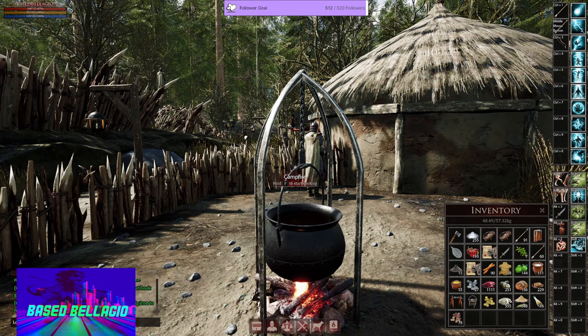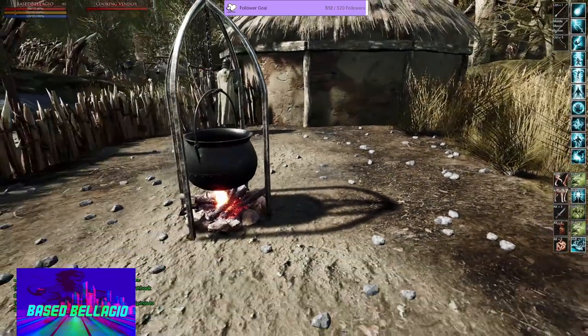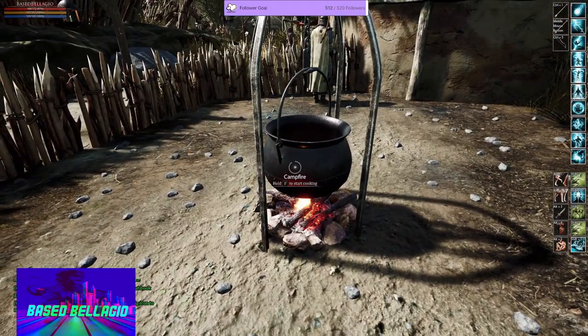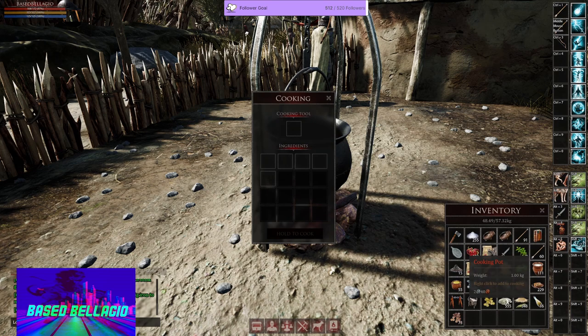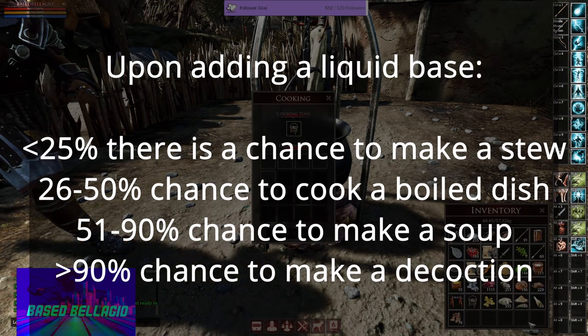Let me give you a couple ideas. I am only a regular cook, not an advanced cook, so I can't use some of the more advanced cooking tools. With the cooking pot, if you put ingredients in there and have less than 25% liquid base, it will make a stew. 26% to 50% makes a boiled dish. 51% to 90% liquid makes a soup. And 90% or more makes a decoction.